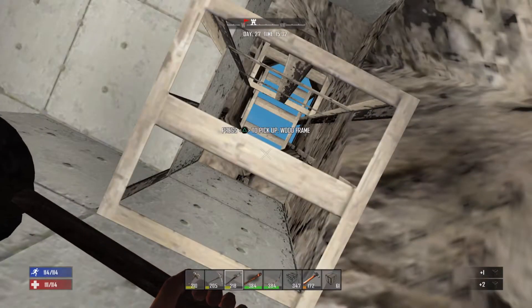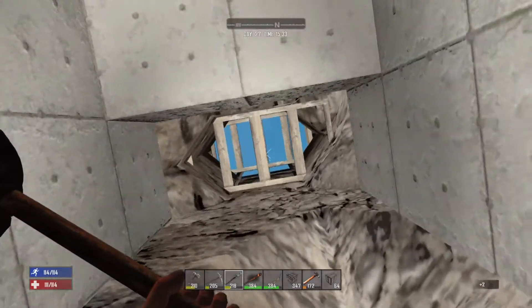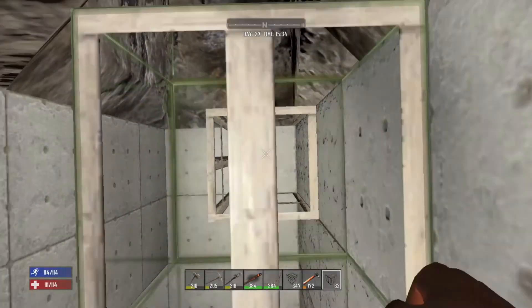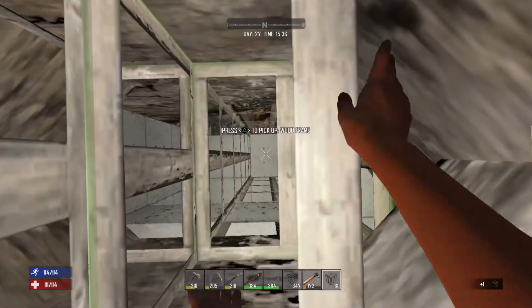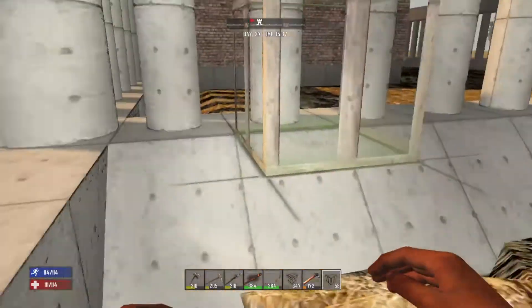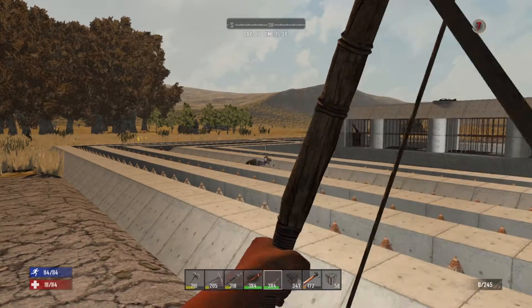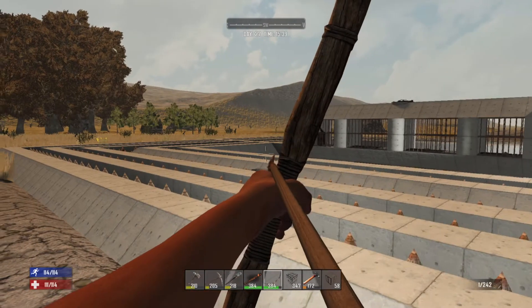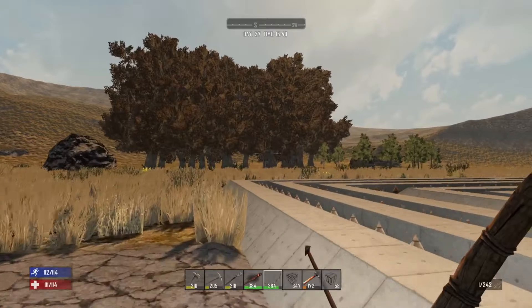I can hear someone — they're dying on my spikes! Interesting. What are you doing? Come on, jump. Where are you? That's what you get for trying to get into my house — you get got. This one doesn't want to die. She just died. There's somebody else over here, I can hear them.